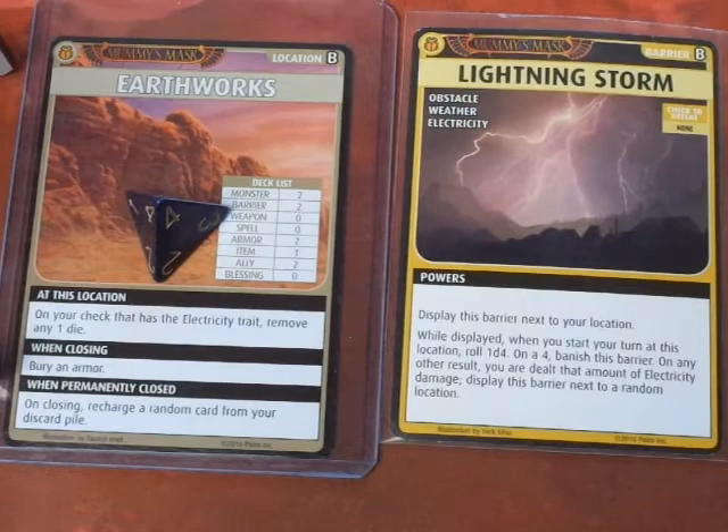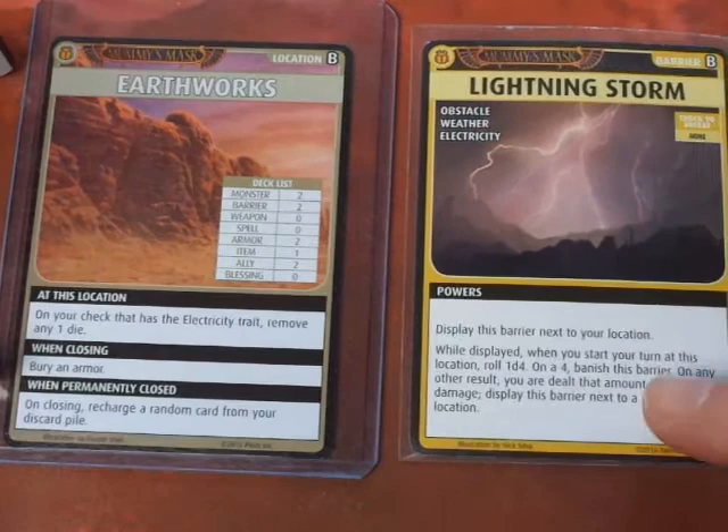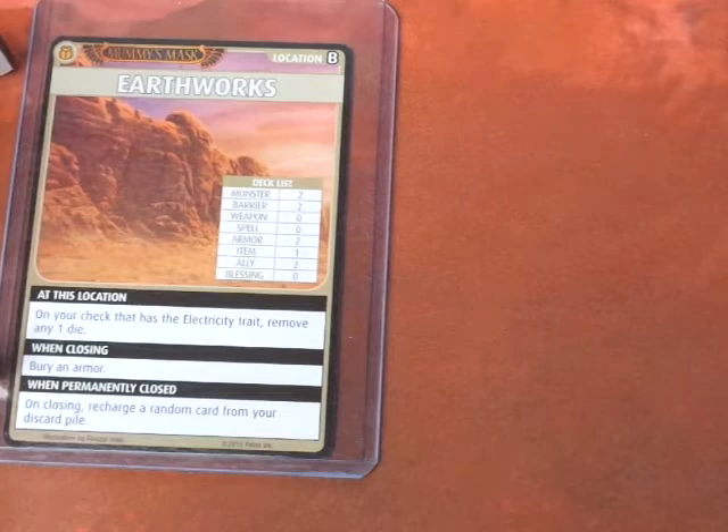Resetting Drealm's hand. Advancing the Blessings deck. We have to roll for the Lightning Storm. We rolled a 4 — awesome! On a 4, banish this barrier. The Lightning Storm is banished. Now we can explore.